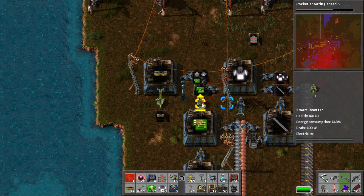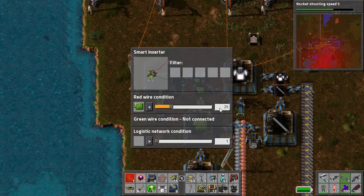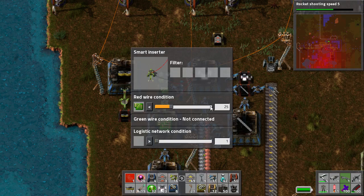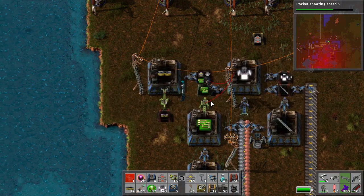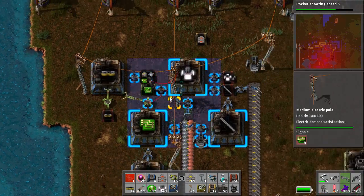When you do that, it allows you to directly say: you inserter, I only want you to think about this box. Because if I set a network condition for electronic circuits, that's going to throw it out completely — you'll notice I've got 16,000 of them, and that's very hard to control as a total number. On this, I've said: I want you to make and have 25 electronic circuits on hand for use in this factory. Using the red wire condition, I say less than 25 green circuits — that's when I want you to work. And here's our 25. So I can turn off that restriction and it won't build anymore. If I take these out, off she goes, and she'll build 25 by itself without me touching it.